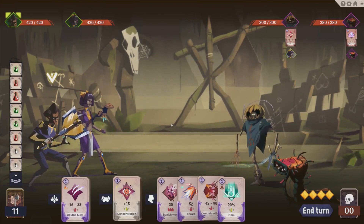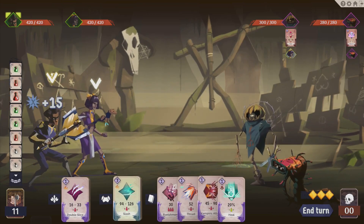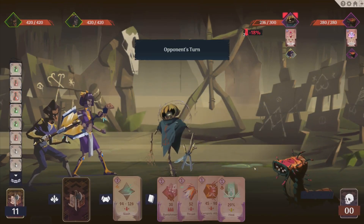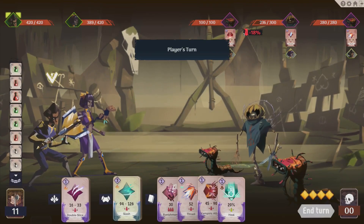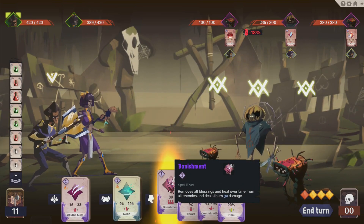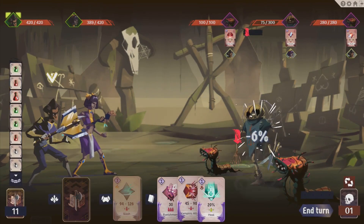I think I'll aim for the scarecrow first. Let's just power up a little bit, and then go one, two, three. Reduces attack by that much. There's the mini-me popping out. One, two, three, four.